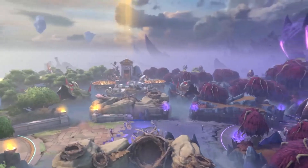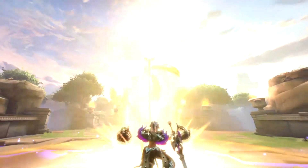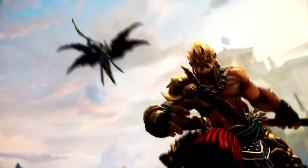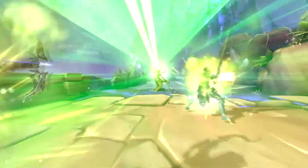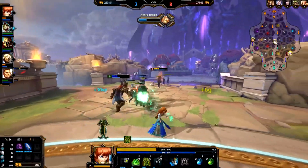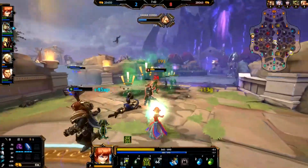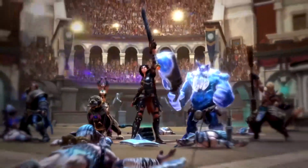Smite is the free-to-play Battleground of the Gods, where you play as iconic figures from ancient mythology in various game modes. The game features a unique third-person perspective that puts you right in the center of the action during epic battles. There are many different ways to play Smite, but the main objective is to work with your teammates to defeat the enemy team.